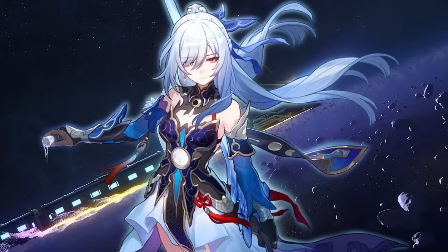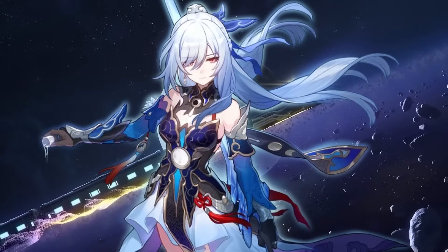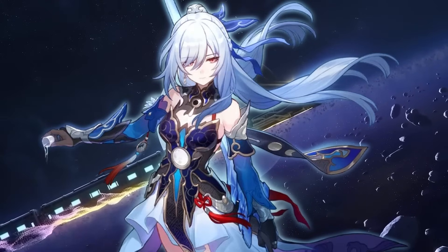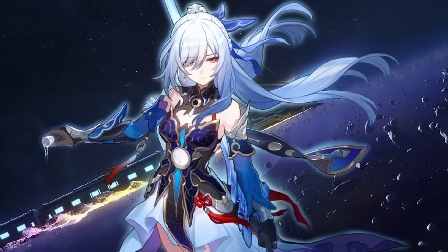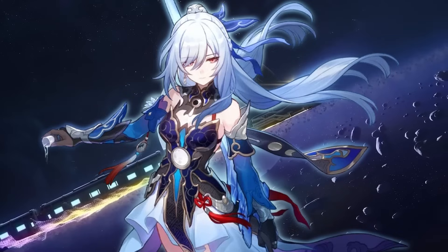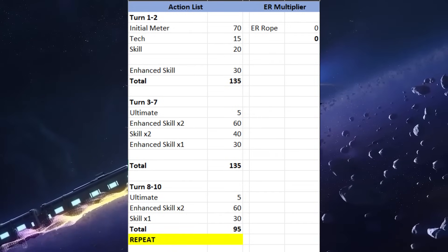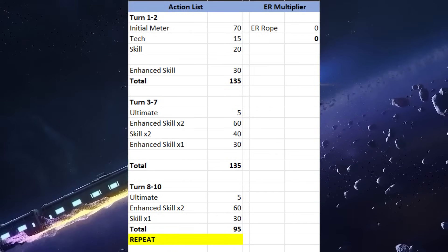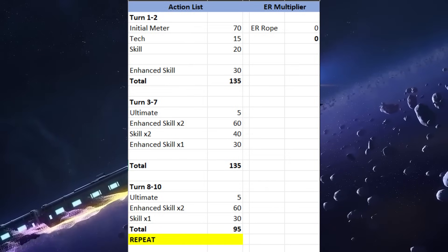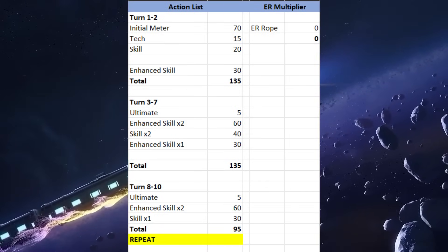Speaking of Jingliu, I want to start by answering some potential issues stated by other players who also dream about her. First is the energy issue. Jingliu's meter requires 140 energy to max. When calculating her energy generation, players find that there is a point where her meter is 5 energy short from maximum. Waiting for her next turn just for this 5 energy is, of course, not ideal. Hence, they call it an issue or a brick. But is it, though?